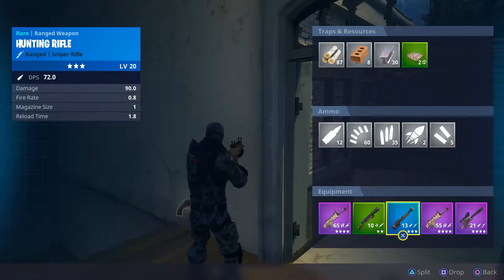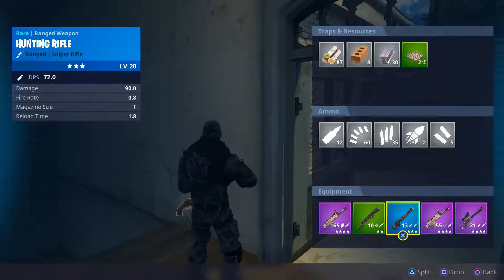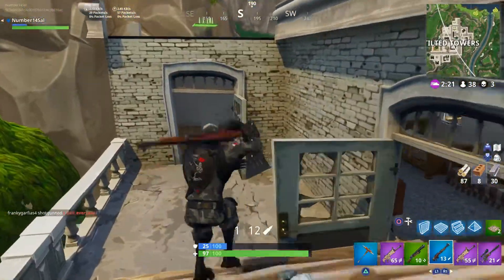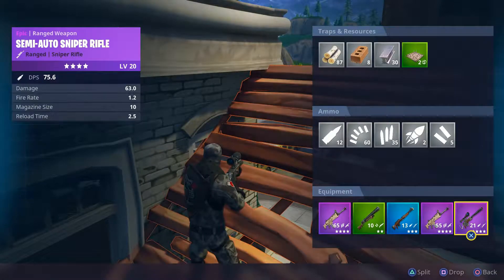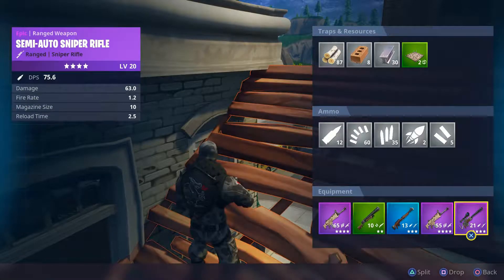With the hunting rifle, it does 90 damage, fire rate of 0.8, magazine size 1, reload time 1.8, and the DPS is 72. This is obviously the highest rarity you can get in the game for this gun. Comparing it to the semi-auto sniper rifle, which does 75.6 DPS, damage 63.0, fire rate 1.2, magazine size 10, and reload time 2.5.